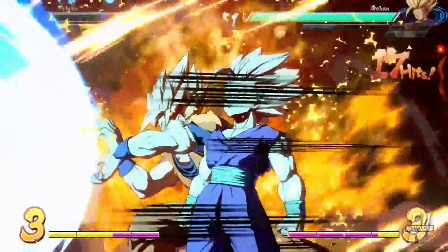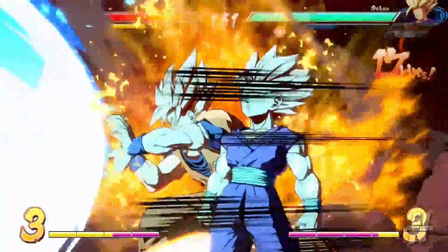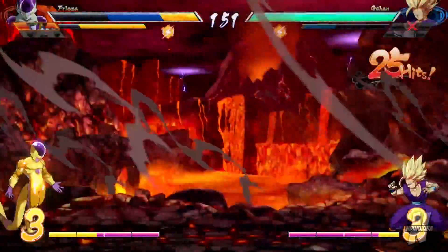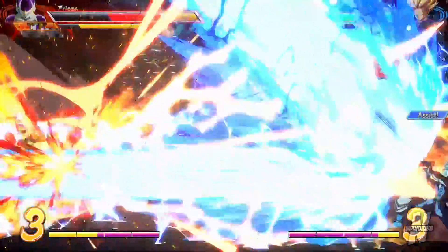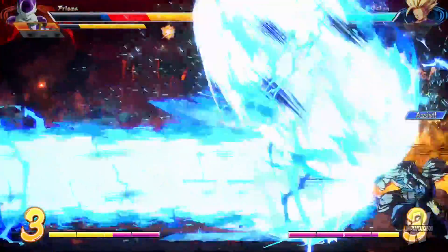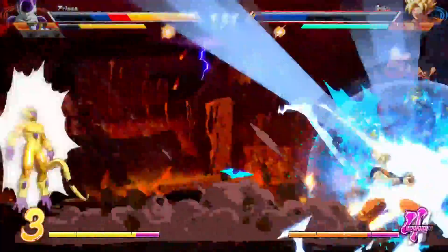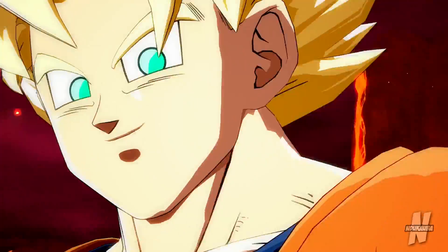The next thing is that if you throw out a super attack, your assist character can hop in and throw out another super attack as well. In this scenario we see Goku throw out a Super Kamehameha towards Frieza. If Frieza jumps to avoid it, throwing out Team Gohan fires a Super Kamehameha in the air as an anti-air, catching Frieza. And even if it slightly misses, if Frieza starts falling down he would still get caught in Goku's Super Kamehameha. It's a really cool feature to add more pressure on your opponent.